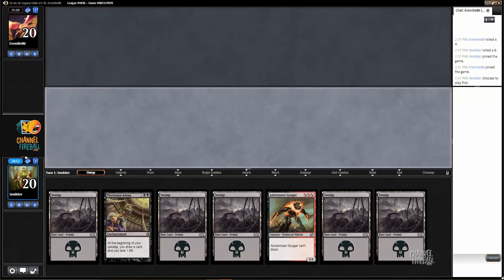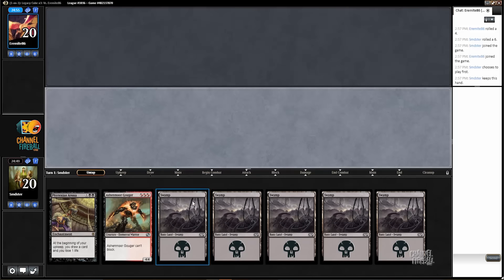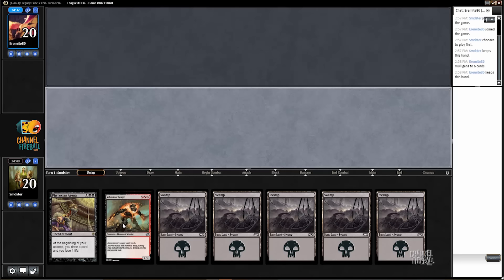All right, here we are for round two, and we get to go first. I don't think I'm going to mulligan many hands that have lands and Phyrexian Arena in them. We also don't have that many two-drops, so having a hand that's all threes is not going to be that uncommon, and I don't think we can realistically mulligan to expect something better. Definitely a weakness of our deck. Could have taken that Hex Mage, but I just thought for sure it would wheel.